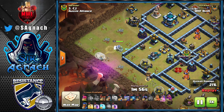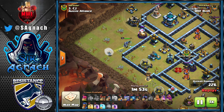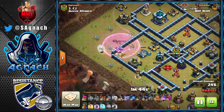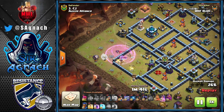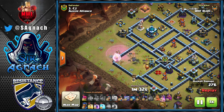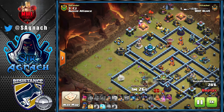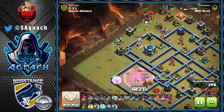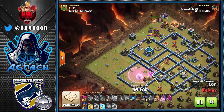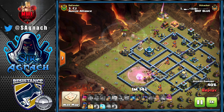He puts a couple of sneaky goblins at 9:30 to funnel the Queen. She goes to the hut, then the wizard tower, then the Air Defense — and she should have gone to the gold storage, but somehow she rerouted and went inside, becoming an OP Queen. She gets rid of the scattershot, bomb tower, and the defending Queen. A bit of a lucky move, but he uses a rage to keep her topped up.